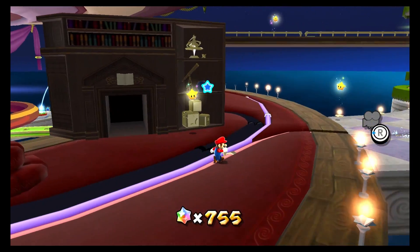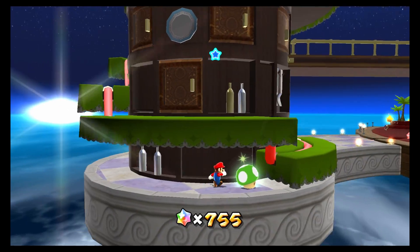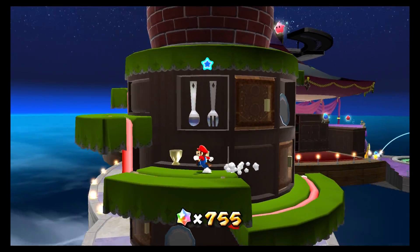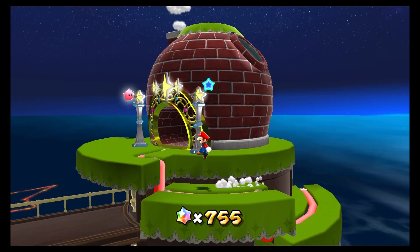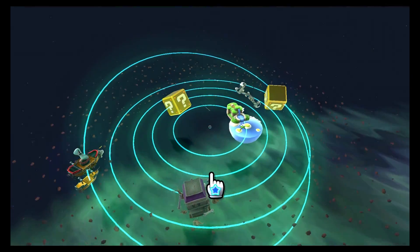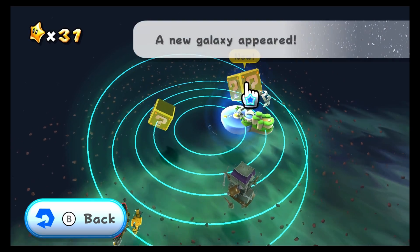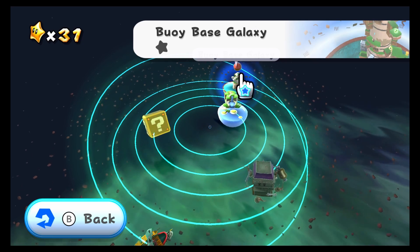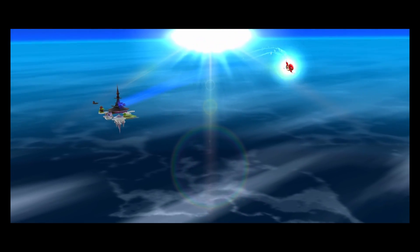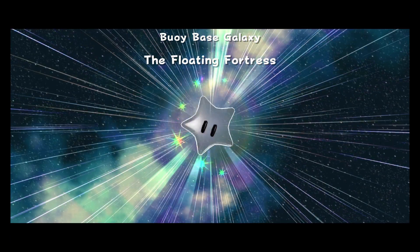I was really hoping that the Green Luma was gonna get me another galaxy that I could go explore today, but apparently not - I gotta get two more of those. We don't have a lot going on in here, let's do a new one. Bowie Base Galaxy - is this another water one? I didn't do too well with the other water one we were in. But we will travel there - the Floating Fortress - and we will see if we can navigate the water. There is a lot going on here. I guess I gotta climb to the top of it, but start in the water?